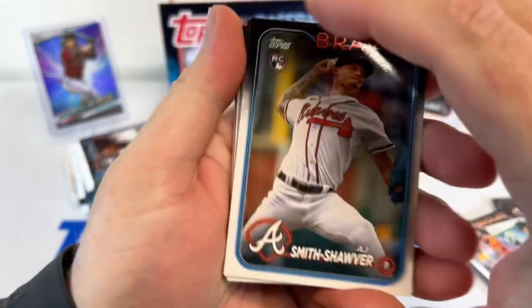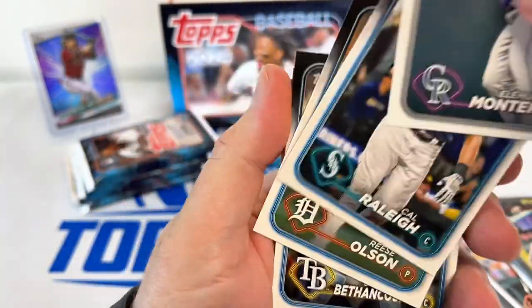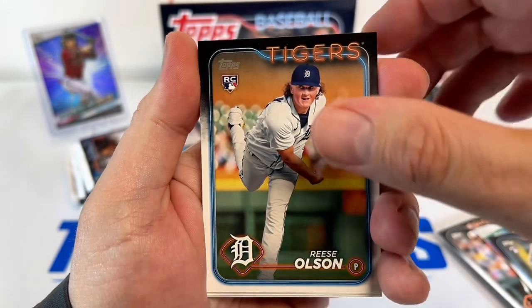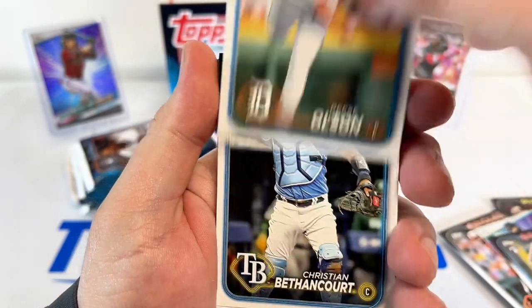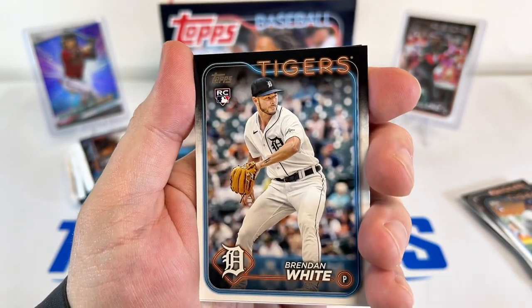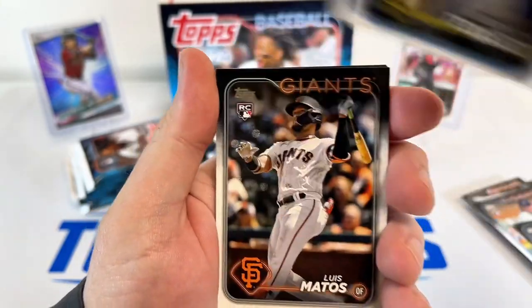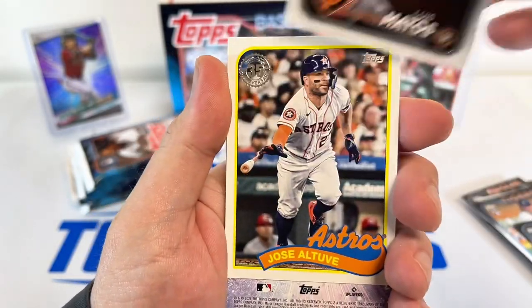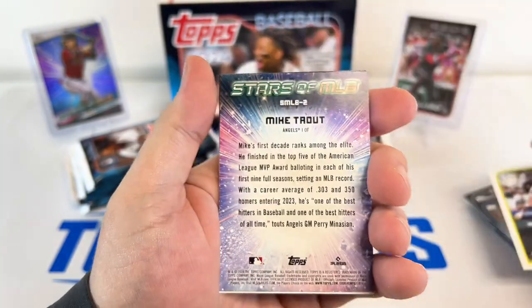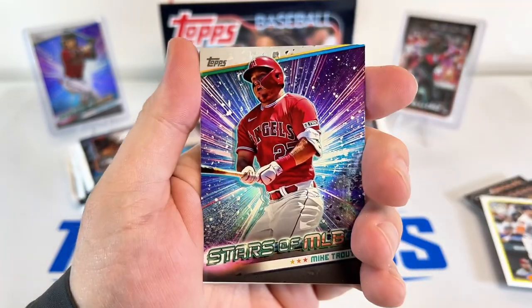A lot of packs here, so we can hit something any second. Reese — that's a PC guy, he played really well last year, looking forward to him. Brendan White, Thomas, Telez, Matos, Sal, Altuve, and Mike Trout on the Stars of MLB.